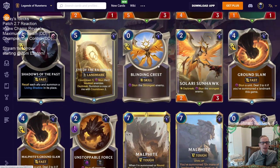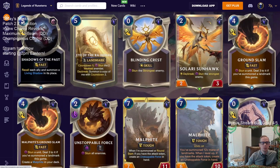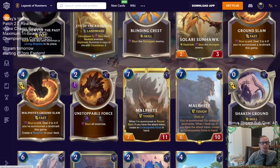Eye of the Rehoric is a five mana landmark with countdown one: stun the two weakest enemies. So you play it when you have the attack token, and at the start of the next round it stuns the two weakest enemies before they can attack — a great way to delay the game for Malphite. With its Daybreak effect, it also summons a copy of itself with countdown two, meaning for five mana with Daybreak you get two five-mana landmarks in play, counting as ten mana of landmarks total. That basically means one Eye of the Rehoric with Daybreak almost completely levels up Malphite on its own.